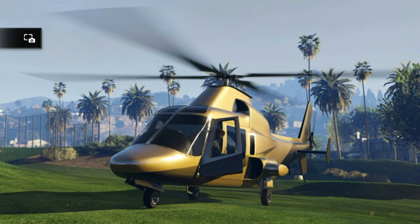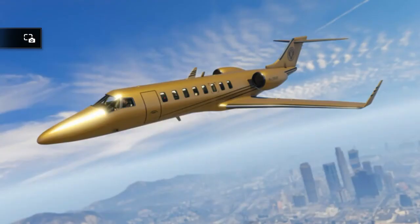Then we got the Buckingham Swift Deluxe — I think it's all gold, as you can see, so it's probably going to be very expensive. I don't know if I'll be buying this if it's just gold, but we'll see. We got another gold airplane here which is basically a private jet, but it's gold — it's called the Buckingham Luxor Deluxe. Yeah, it's pretty much a gold airplane.